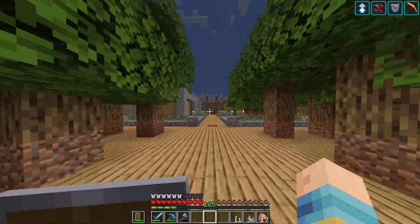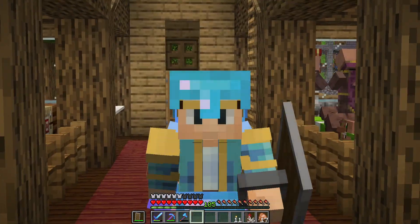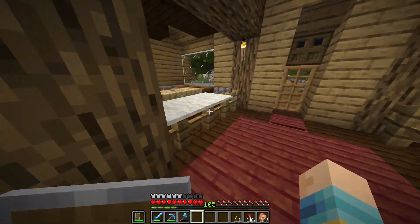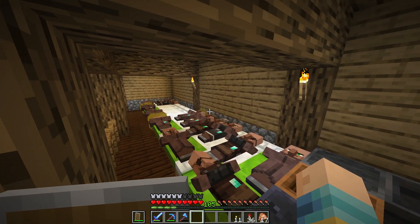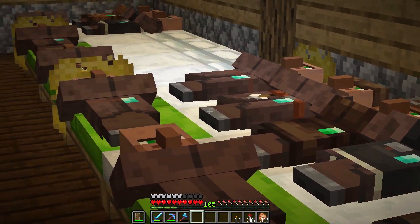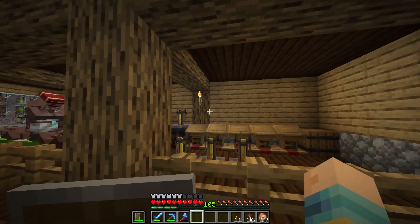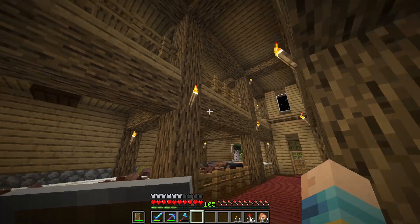This is my villager trading hall. And you know what else it is? A mess. This place is the most unorganized thing I've ever seen — look at all these beds. They don't even need it, though technically I'm using this as a breeding hall as well, so for trading they don't need it. That's unnecessary space taken up. They're all crammed together so I can't even find the ones I need, and it just kind of doesn't look good. So what I'm going to do now is organize it — or, like, die trying.